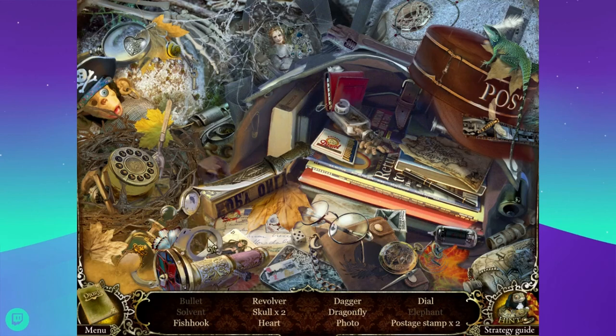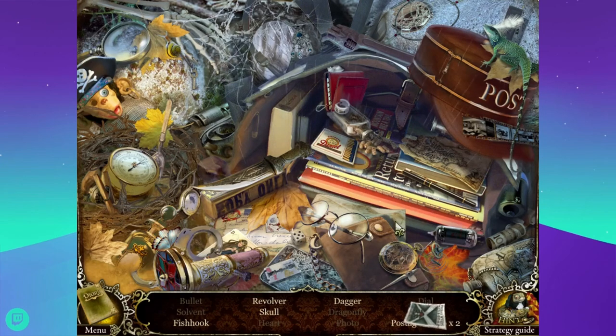A fishhook - I saw a fishhook. That's not a dragonfly - I thought it was a lure. A revolver, I guess to go with the bullets. And two skulls, which I have not seen either. Is that a skull? Yes. And a heart, which I did see. And a photo. Is that a wrench that looks like a hand? That's weird. A dial and two more postage stamps.